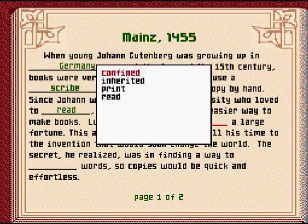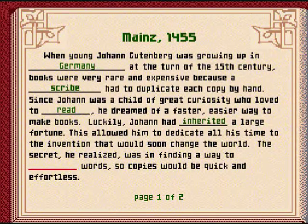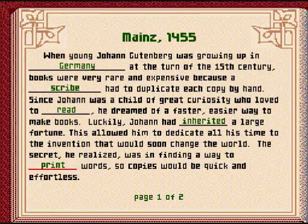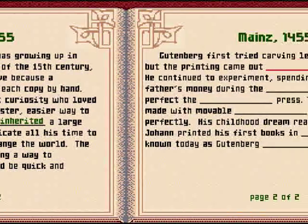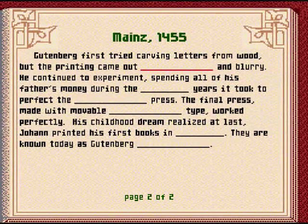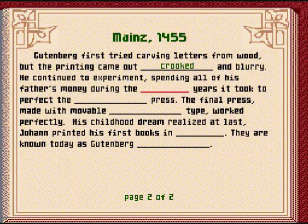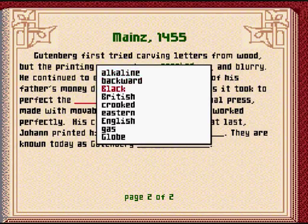Luckily, Johann had inherited a large fortune. This allowed him to dedicate all his time to an invention that would soon change the world. The secret, he realized, was in finding a way to print words so copies would be quick and effortless. Gutenberg first tried carving letters from wood, but the printing came out crooked and blurry. He continued to experiment, spending all of his father's money during the 30 years it took to perfect the printing press.